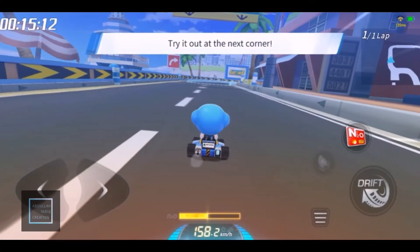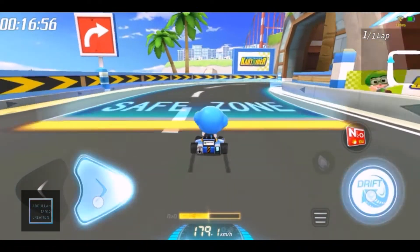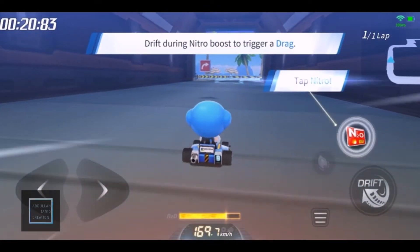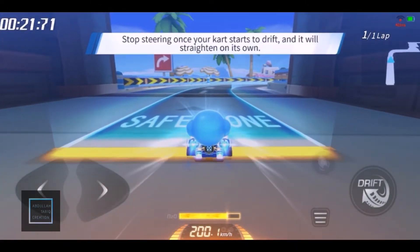Why don't you give it a try at the next turn? Drift after activating Nitro to trigger a drag. Stop steering to automatically exit the drift.